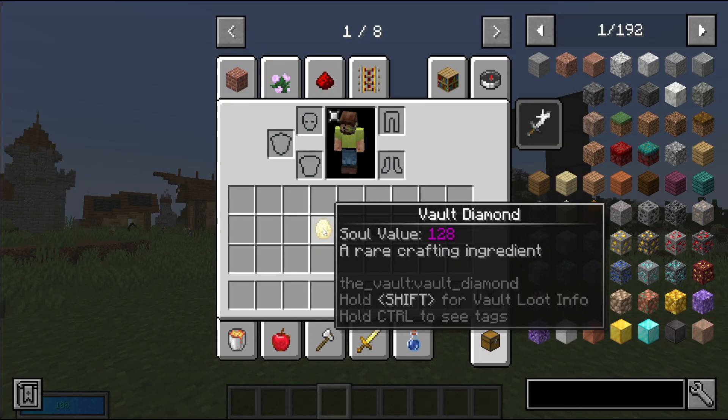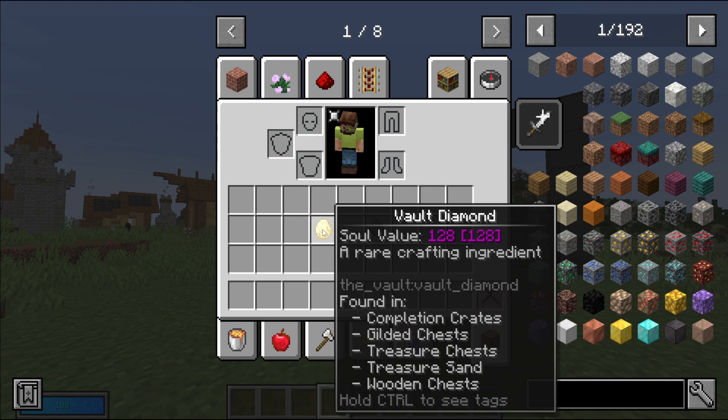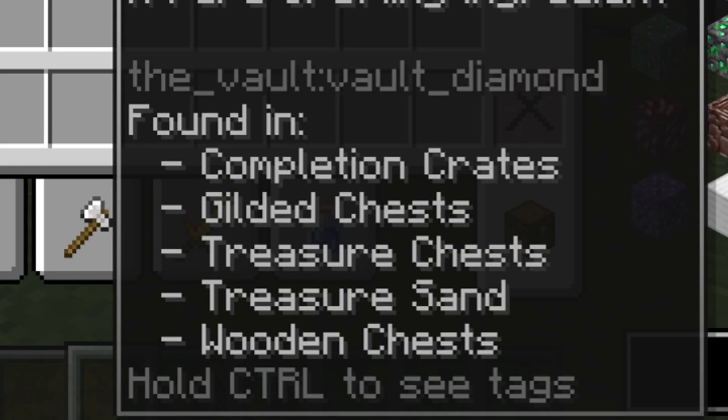We added a function that allows you to shift over an item that comes from the vault, and it will tell you where you can find it. For example, this vault diamond can be found in completion crates, gilded chests, treasure chests, treasure sand, and wooden chests.